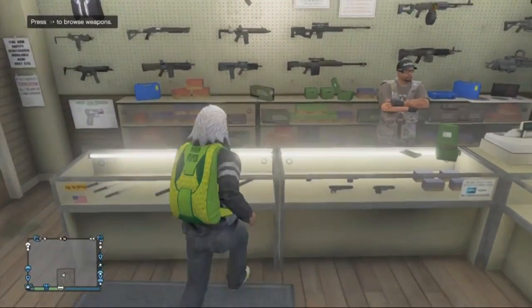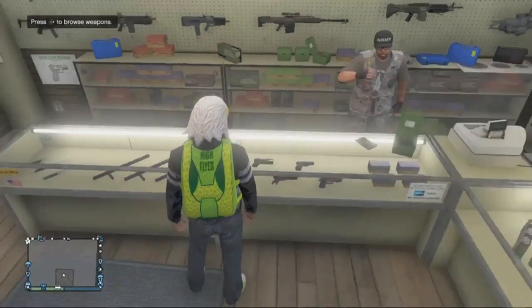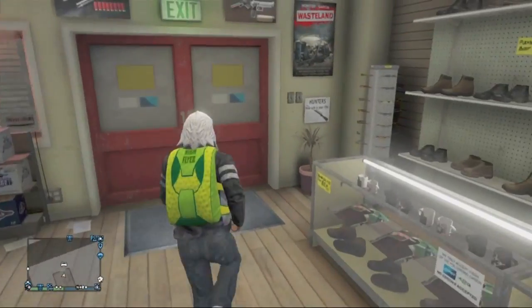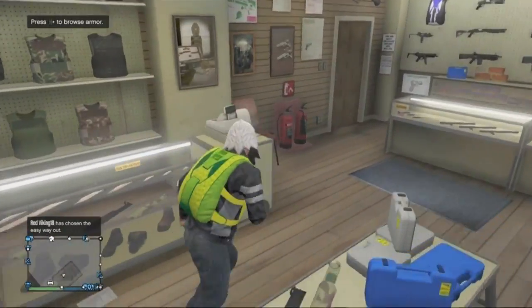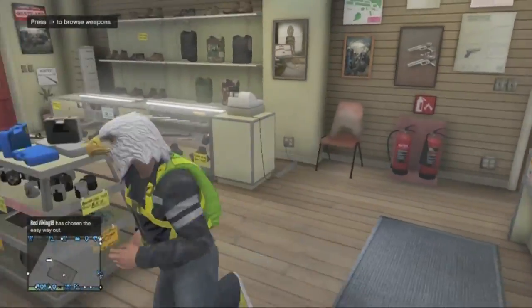Hey, what's up guys? It's Zombie Outpost, and today I'm showing you how to get this rare parachute that Rockstar provided for us through the special event weekend for the Flight School DLC. It's called the High Flyer Parachute.